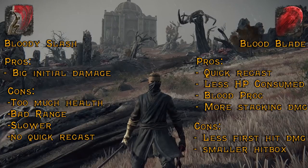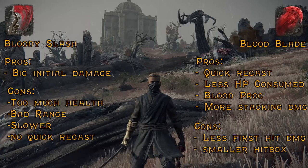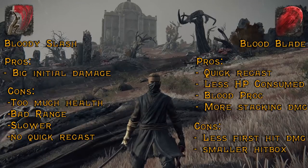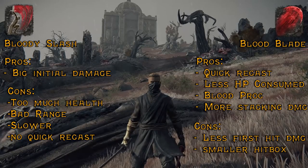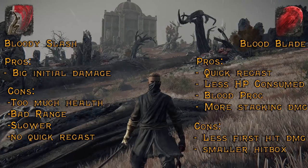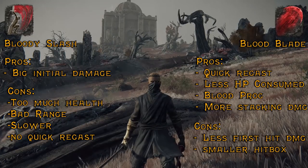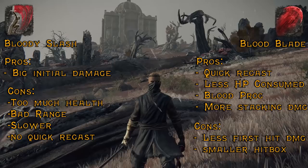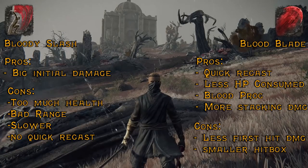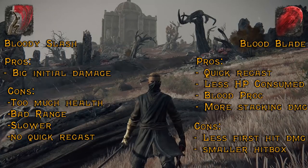Now looking at Blood Blade — it does less damage initially on the first hit, but as you continue to cast it, the damage will stack. And not only that, you will get a Blood Proc, which will increase the damage by a massive amount, as we saw when testing on the Dragon. It also has better range, it's quicker, and it doesn't take away your health as you continuously cast it. The only cons are that it doesn't have the same spread or hitbox that Bloody Slash does, and it doesn't really track enemies well — you have to use it while they're not moving or it'll just miss.